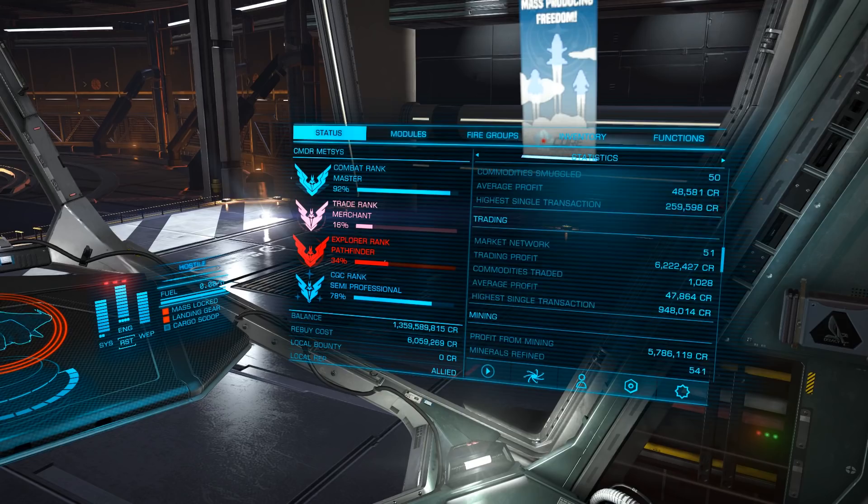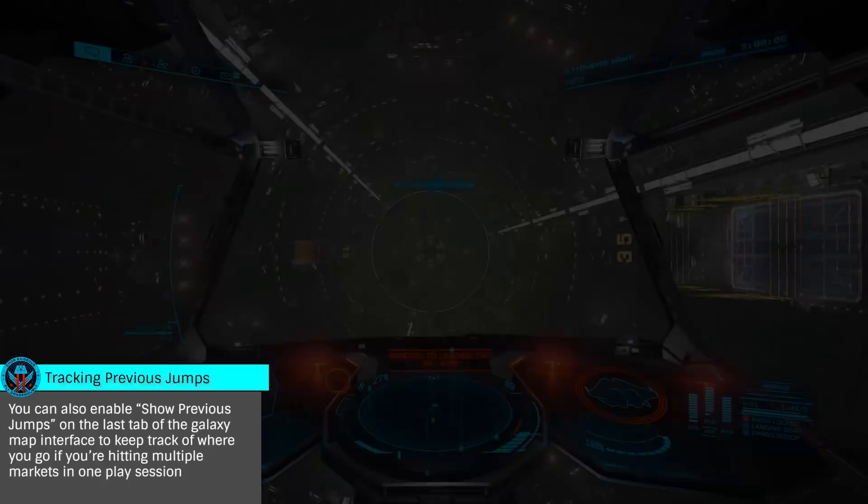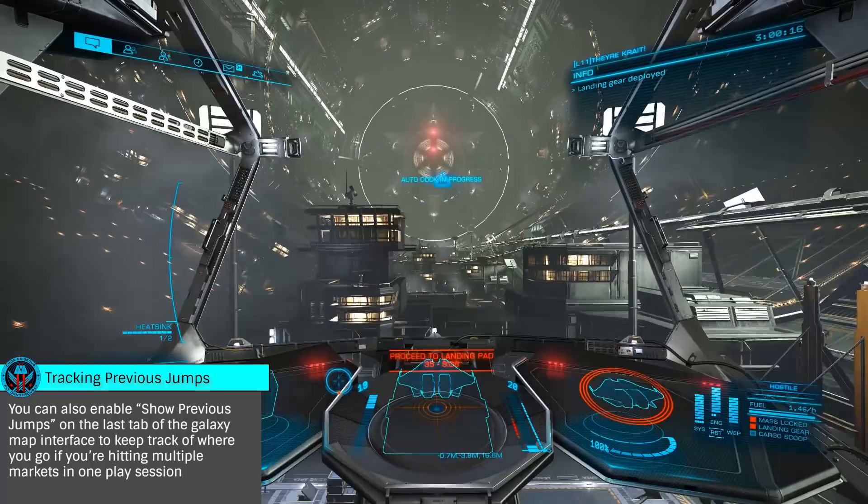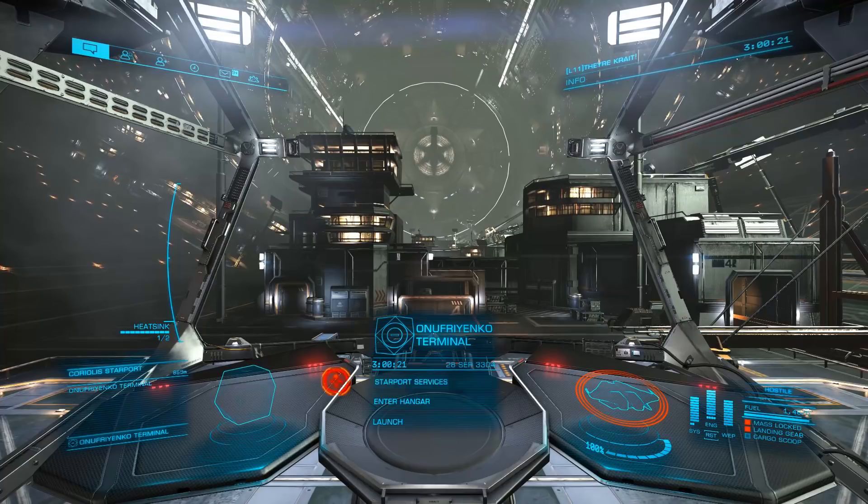You can determine the number of markets you've traded in on your right panel, under Stats, then in the Trading section. The most efficient way to complete your 50 markets is to head to a station and purchase the number of tons of cargo you need. If you need to trade in 20 markets, buy 20 tons, then head to 20 random stations one by one, selling a single ton of cargo at each. You can track your progress on your stats panel to ensure you're trading in markets you haven't traded with before.